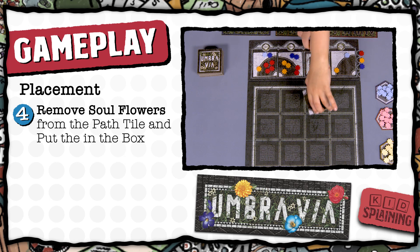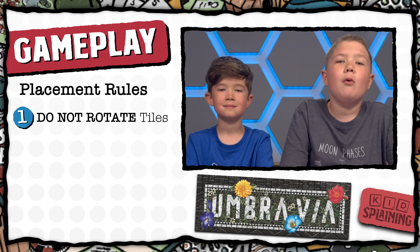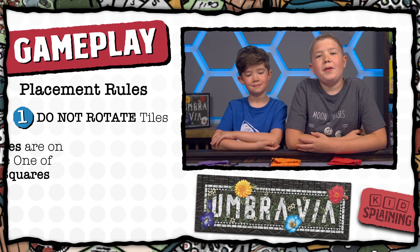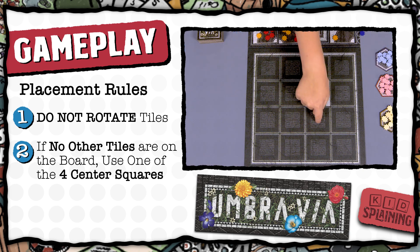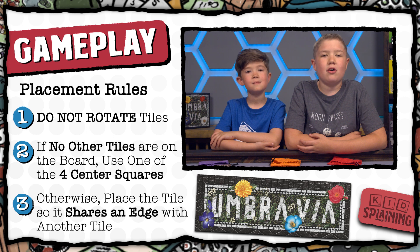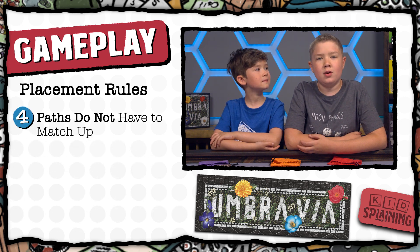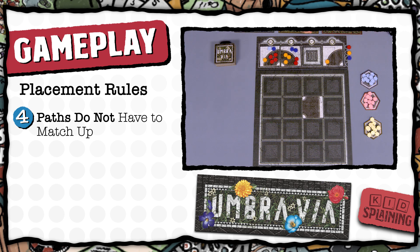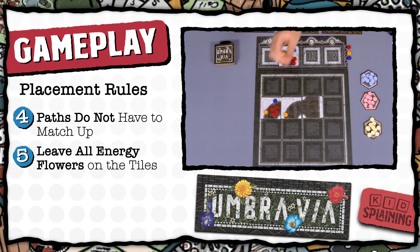The player who won the tile gets to place it on the board. When you place a tile, do not rotate it — it has to stay in the same orientation as it was on the altar board. If there are no other tiles on the board, the tile has to go in one of the four center spaces. Otherwise, it just has to go next to another tile so that the two tiles share an edge, but you do not have to match up the paths if you don't want to. After the first tile is placed, see who won the next tile, remove any soul flowers, and the winner places the tile. Do this for all four tiles. Remember, leave all energy flowers on the tile and do not rotate the tiles.